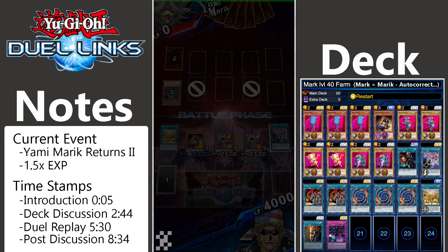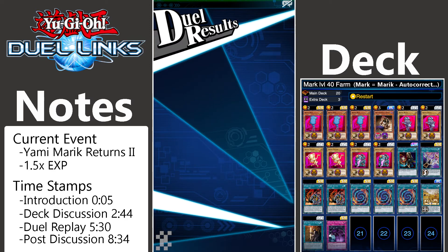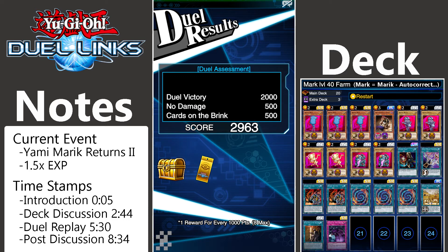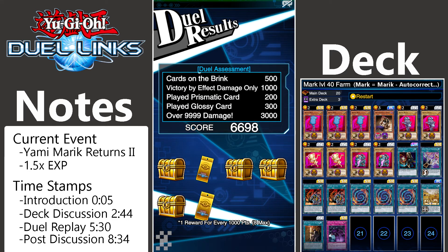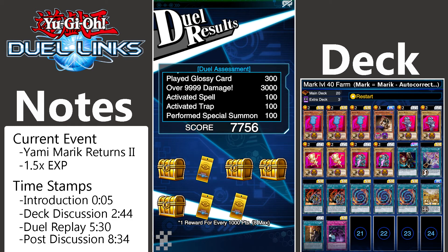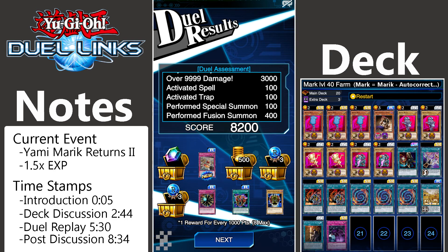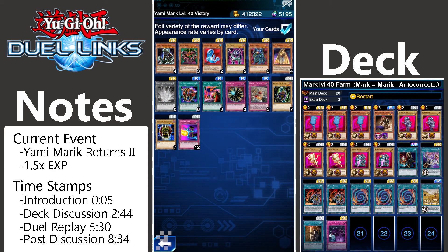This is a 7,000 base farm at least, and it's easily pushable to over 8,000 if you toss in a few glossies and maybe a prismatic or two. So there we have it, building up that score to 8,200. As you can see, I have a fairly decent amount — I have zero Magical Stone Excavations yet, but I have basically three of everything else, so that's not too bad.